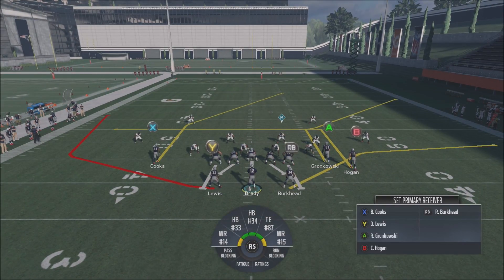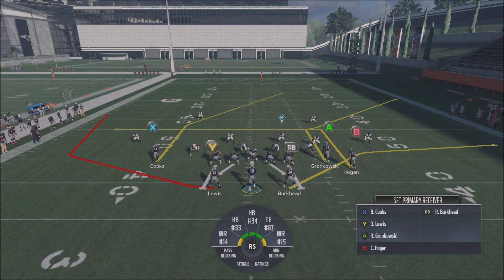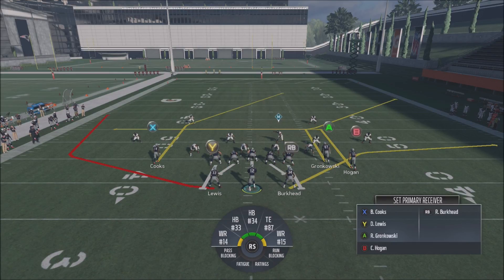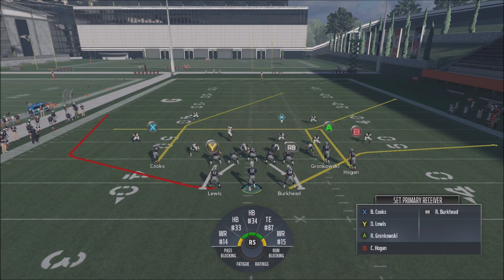This play is seriously nasty. Ideally, what read is going to give us the most yards? The X receiver is obviously going to give us the most yards, so that's who we'd ideally like to hit. That does not mean we're going to blindly throw to him every single time, but in man coverage that X receiver is going to slaughter everything - it doesn't matter what they come out in.